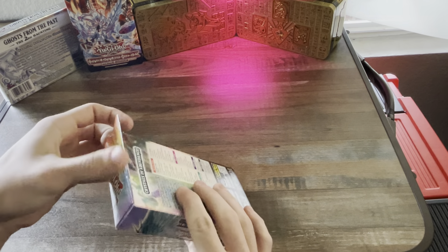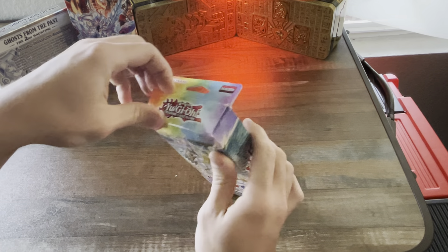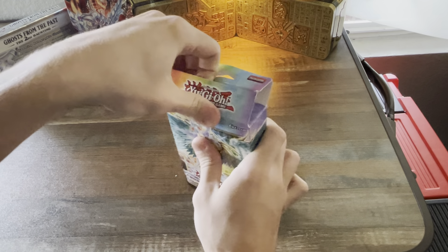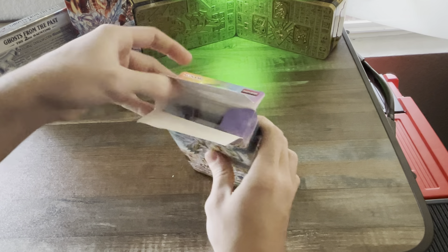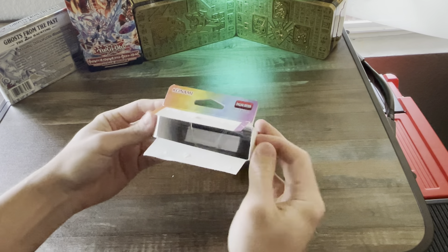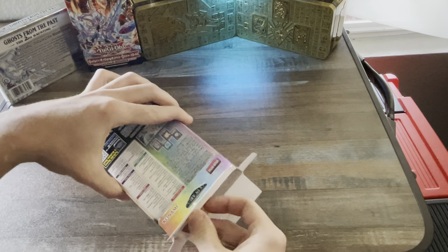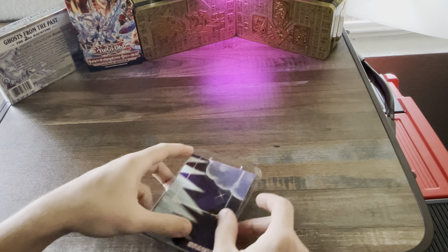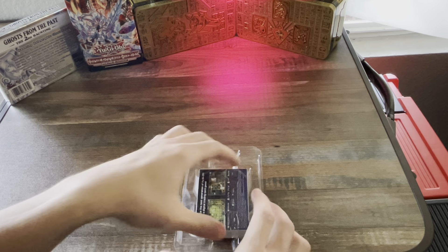They've also released some new structure decks in Master Duel as well that are pretty cool, and they just added Decode Talker Heat Soul with the structure deck. I basically wanted to get this so that I could add the Ash Blossom in it to a deck of mine that I've been using, but I also just wanted to check it out.